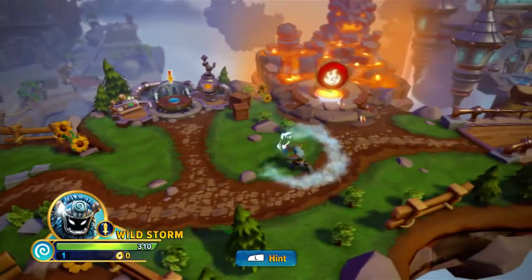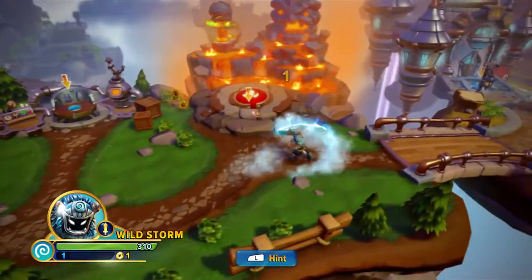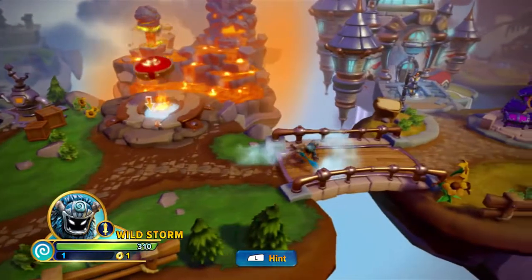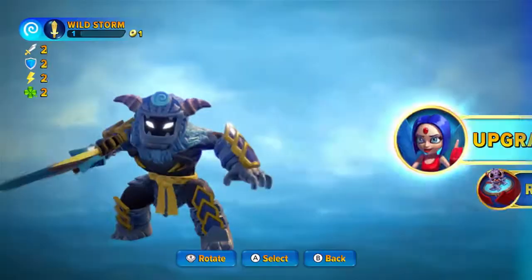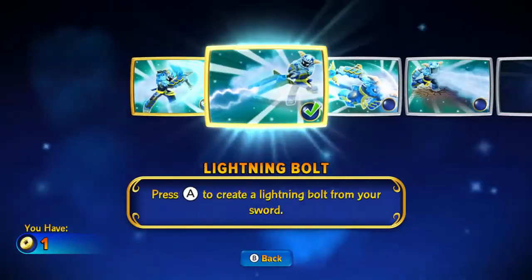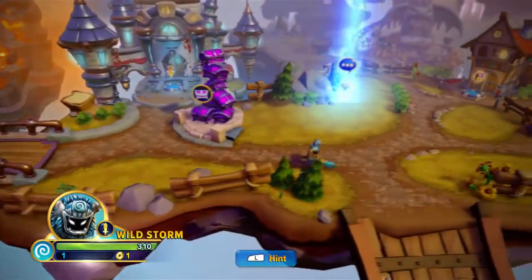I'll pull that chest off and take a quick look at Wild Storm's abilities. He's got a sword swing, he can do a combo, and his secondary move sends out a gigantic bolt of lightning. The interactions are pretty straightforward.